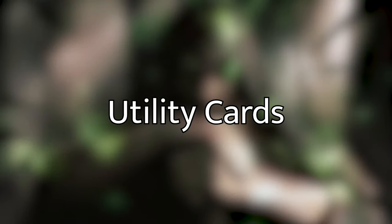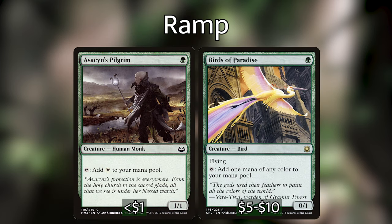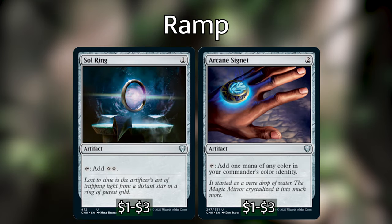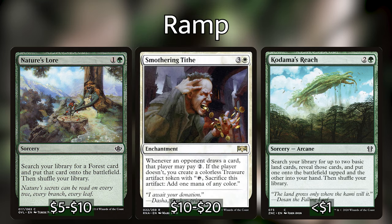Now let's talk about the essentials for making sure we can do what we want to do. We're in Naya so ramp is easy to come by. However, because Jared costs natural Naya to cast, getting him out early might prove to be a little bit of a challenge. If your goal is to get Jared out by turn two, you'll want to run Lotus Petal — costs zero and can be sacrificed to add one mana of any color. Other ways to get Jared out by turn two are one-drop mana dorks such as Avacyn's Pilgrim and Birds of Paradise. Because of all those board wipes, artifacts like Sol Ring, Arcane Signet, and other Signets and Talismans in Naya's colors are probably better options. Even more solid ramp includes Cultivate, Farseek, Kodama's Reach, Nature's Lore, Smothering Tithe, and the now super accessible Three Visits.